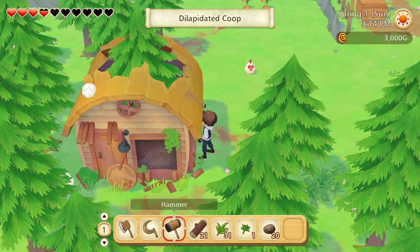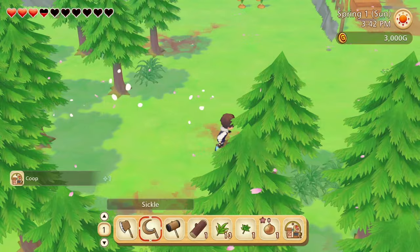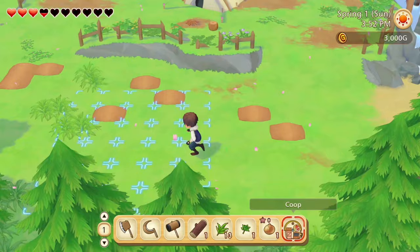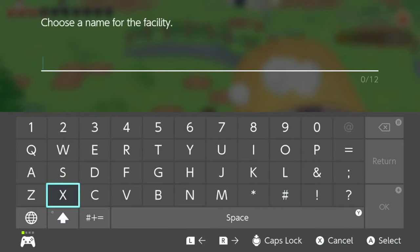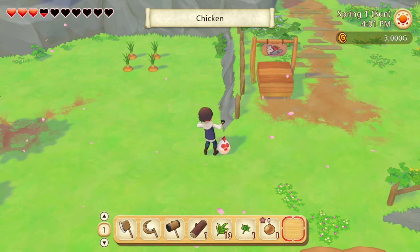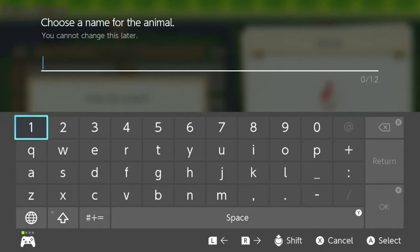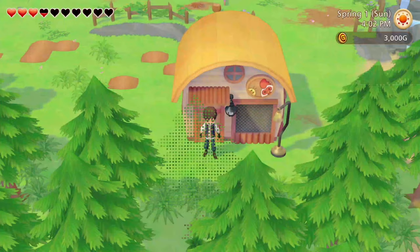Once the coop is finished, you can move it to a different location by pressing B to pick it up and placing it where you want. Note that the game will require you to name it again if you do so. Also, if you already tamed animals prior to moving farm facilities, you will need to ungroup them from that particular facility. With the coop now operating, we can tame the wandering hen on our farm — we do this before 5 PM.